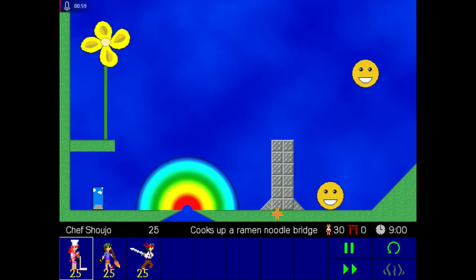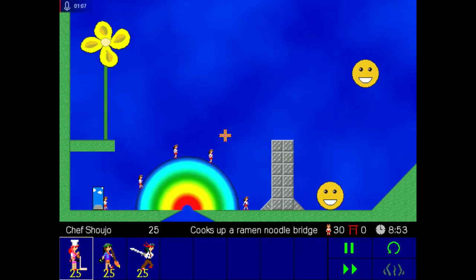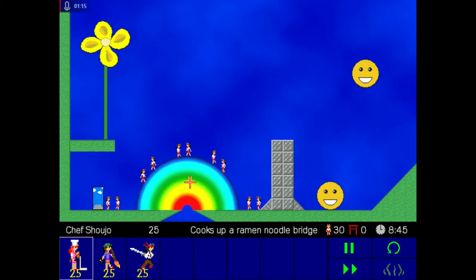Let's start with a sample level to demonstrate the look and feel of it. As you can see, we have fairly powerful, fairly simplistic graphics. We have our Shoujo coming out of an entry door here. They are trying to get to this exit gate. There are some hazards that can happen — mostly you only need to worry about falling into pits. At the moment, there are no pits to fall into.